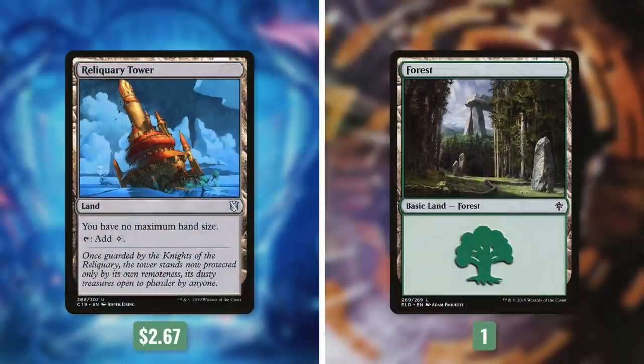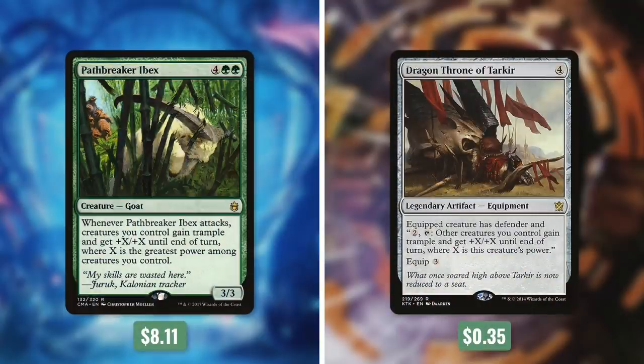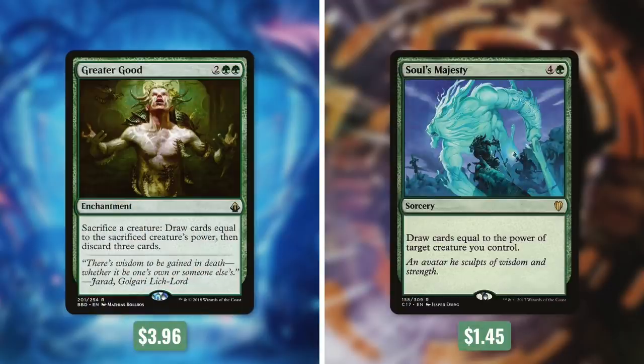Upgrades: Add Reliquary Tower (cut a Forest), add Temur Sabertooth (cut Metalwork Colossus), add Spearbreaker Behemoth (cut Wrap in Vigor), add Pathbreaker Ibex (cut Dragon Throne of Tarkir), add Beastmaster Ascension (cut Feed the Pack), and add Greater Good (cut Soul's Majesty).